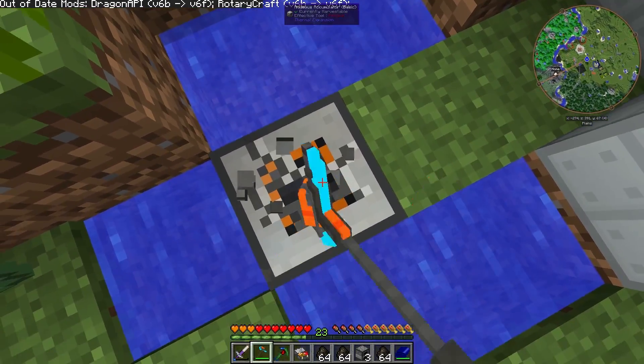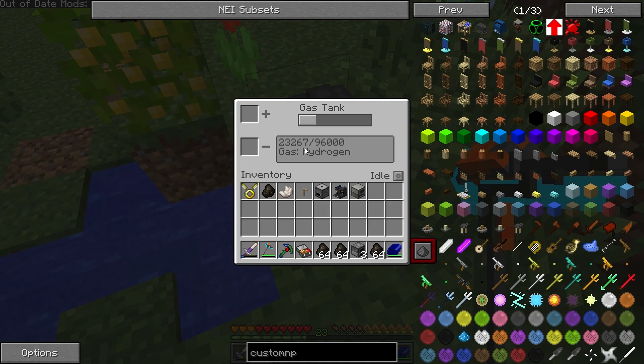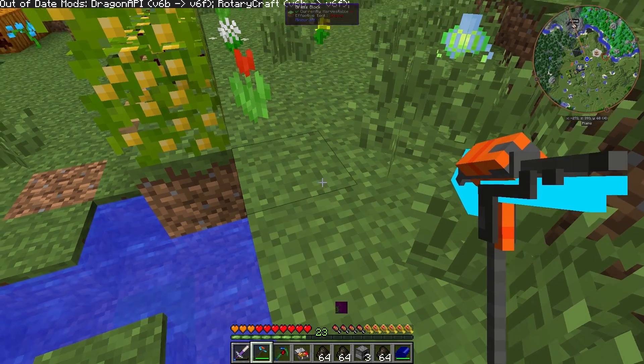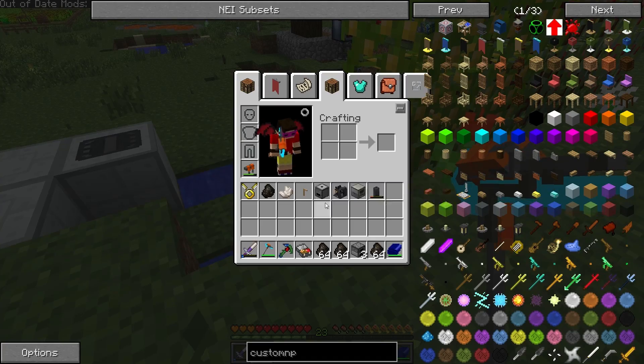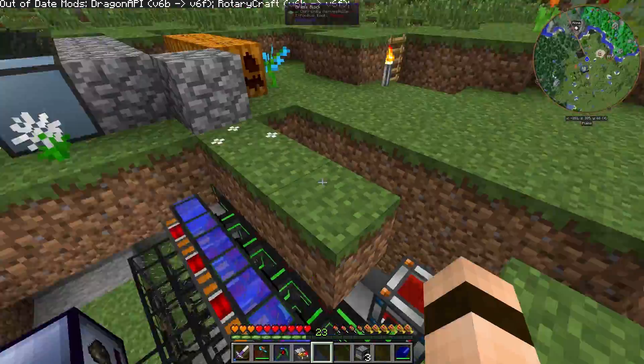I'm not using a jetpack anymore, so I don't need it to generate hydrogen right now — not steam — and we've still got plenty left. Looks like it was just a lag spike, that's good. And looks like we got some charcoal from something, so we'll put that in there.